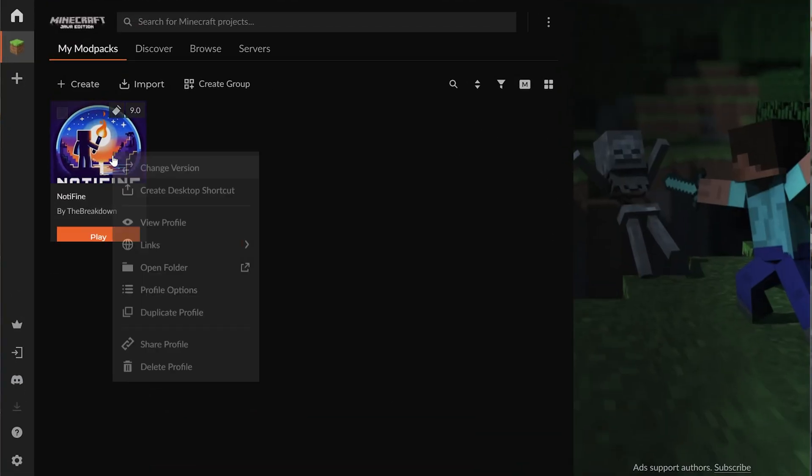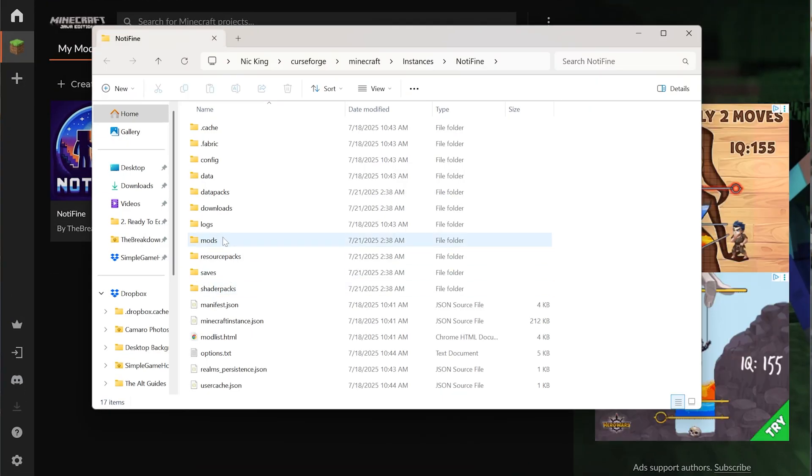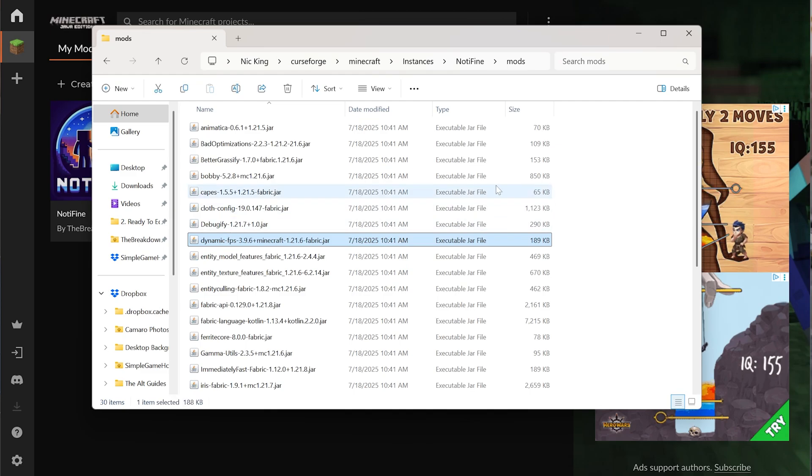And it can be done on CurseForge too — right-click, open folder, and there it is: your mods folder. If you've got any questions, let us know in the comments.